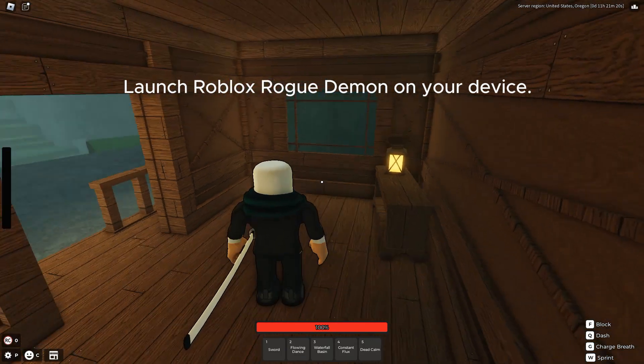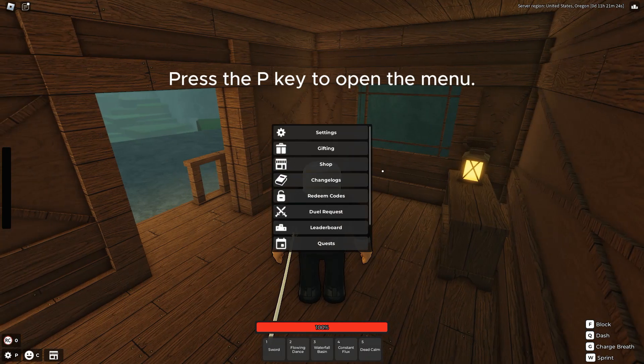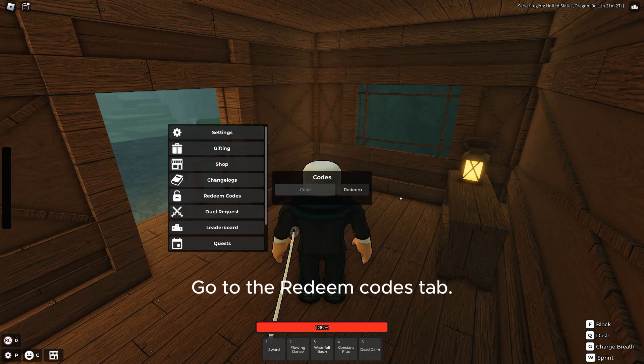Launch Roblox Rogue Demon on your device. Press the P key to open the menu. Go to the Redeem Codes tab.